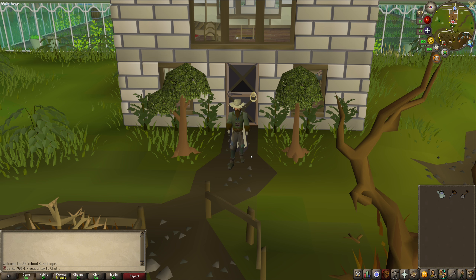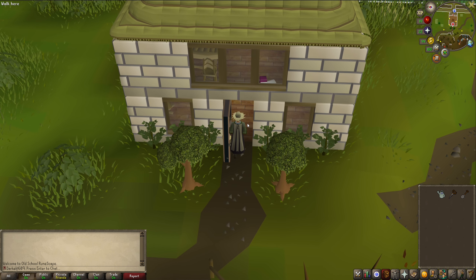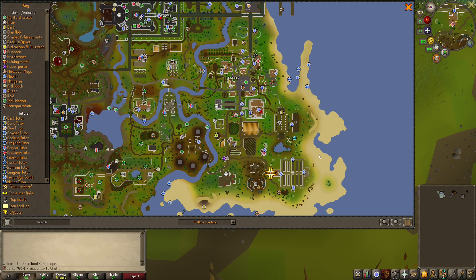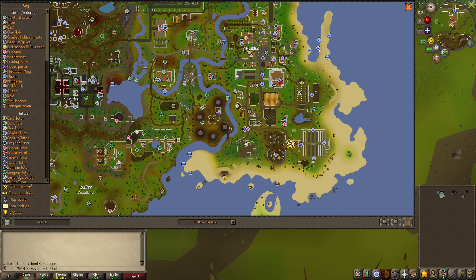You'll notice I'm already wearing some of the rewards. I'll be going over all the rewards — including the Gricoller's Can, which can essentially hold a bunch of water. Let me show you where I am on the map: this is in the southeastern corner of Zeah, south of Hosidius.